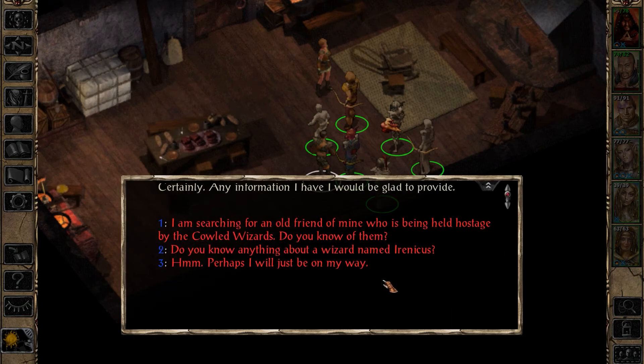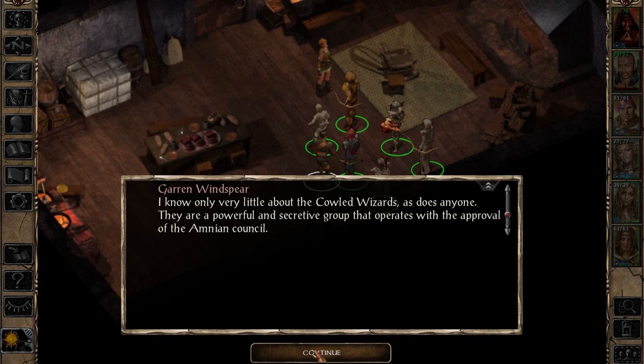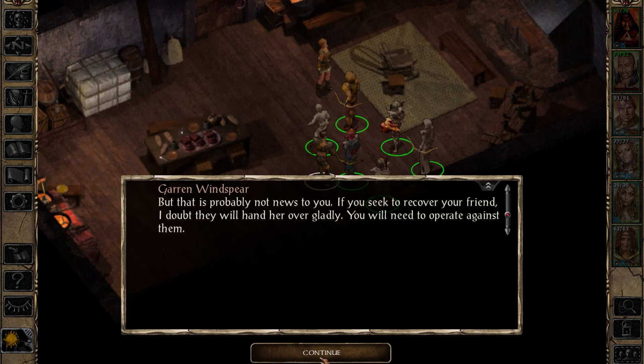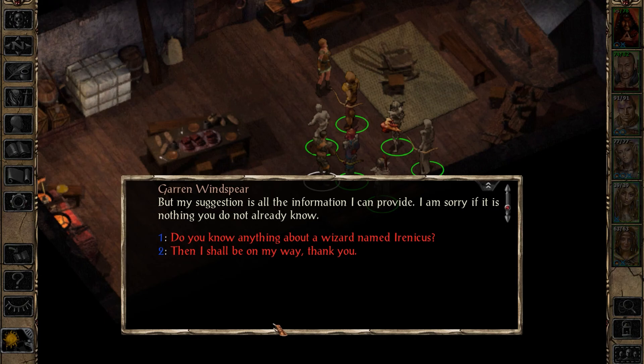'You have been a stranger's hero throughout all of this - I thank you with my blessings and I offer safe lodgings if you ever return this way.' Thank you. Before I go, I was wondering if I might ask a question. Sure. 'Certainly - any information I have I would be glad to provide.' I'm searching for an old friend of mine who is being held hostage by the Cowled Wizards. Do you know of them? 'I know only very little about the Cowled Wizards, as does anyone - they are a powerful and secretive group that operates with the approval of the Amnian council. I doubt they will hand her over gladly - you will need to operate against them. Go to one of the other powerful organizations in Amn.'